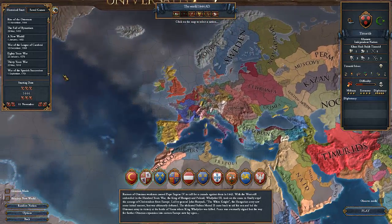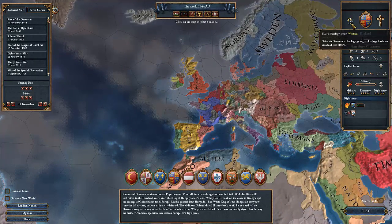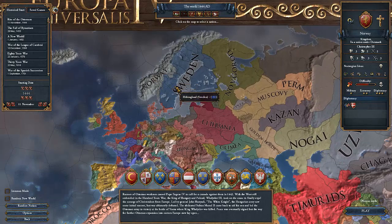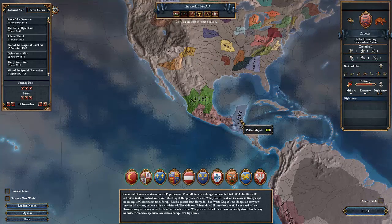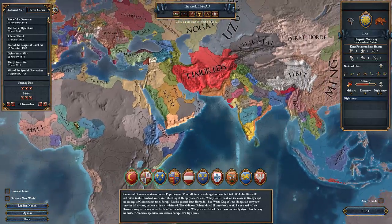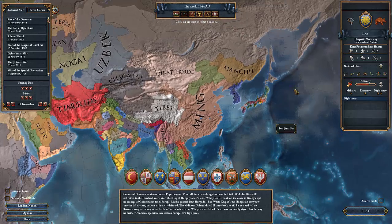As for the country I am going to play in this series, I have actually decided. We could play as a Western tech group, an Eastern tech group, the Ottomans, Norway, Sweden, or go into the Americas and play as the Native Americans — like the Creek, the Pueblo, the Aztec, the Zapotec, Maya, Inca. Additionally, we could play as any of the tribes in Africa, anyone in India, Indonesia, or China.